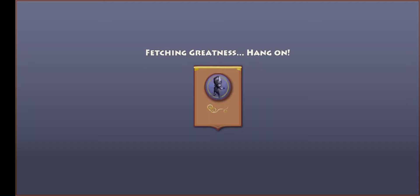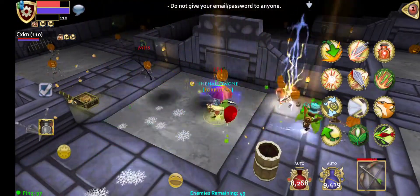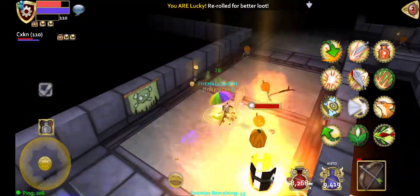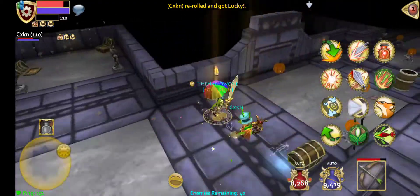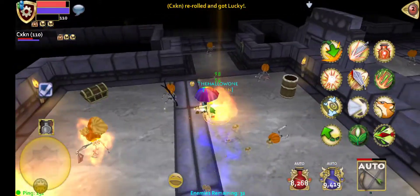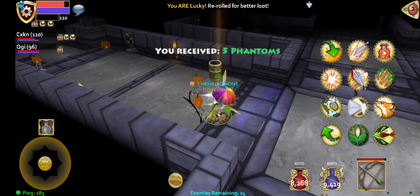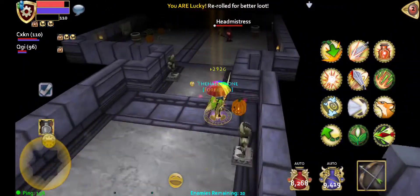That pretty much explains everything for the event, really. It's the same as every other event if you've played Pocket Legends. Usually there would be a gold event after this, but I don't think there is. You get gold tier and you get items — like a gear set or something. For bronze tier, you need 75,000 points. For silver tier, you need 150,000 points. And for gold tier, you are going to need 500,000 points in this event.